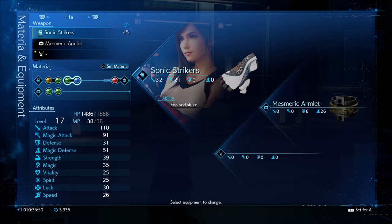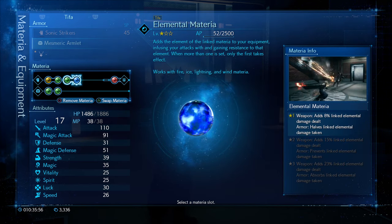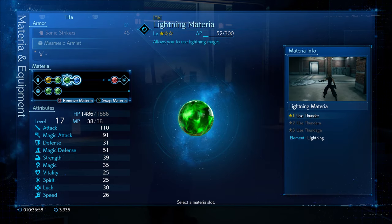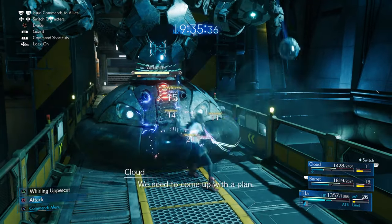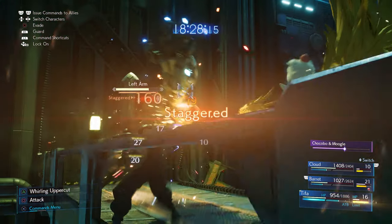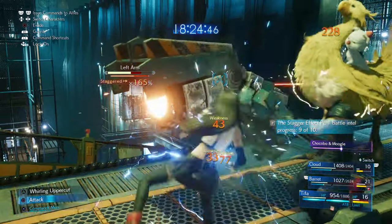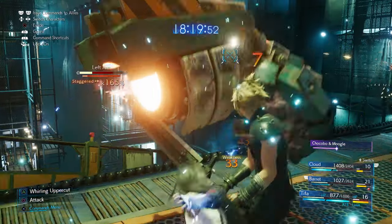like here with the Sonic Strikers — if you go in and look at the materia, you can see you've got elemental materia. You can pair that up with an element like lightning, and that will actually then pair the effect to your weapon and allow each strike to have elemental damage. Where enemies have a weakness, it will really deliver that extra blow to up your game to the next level.